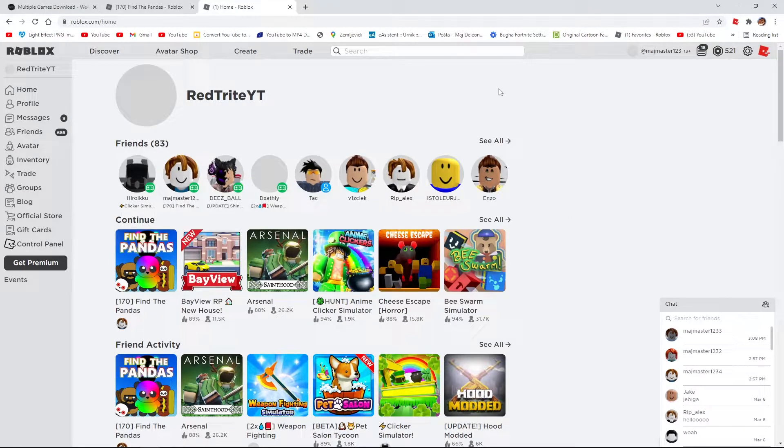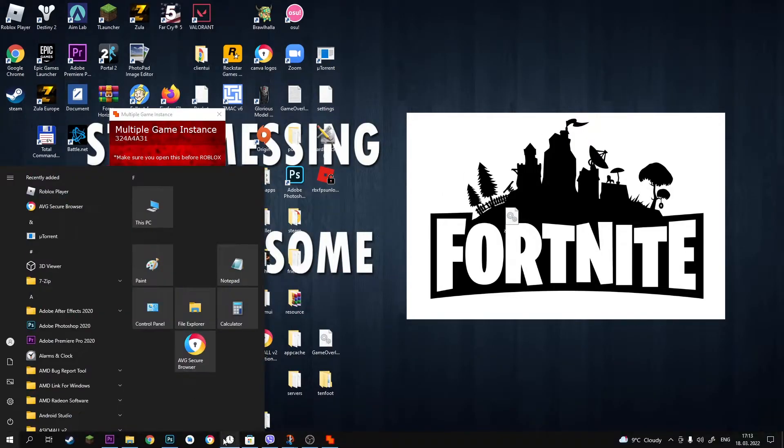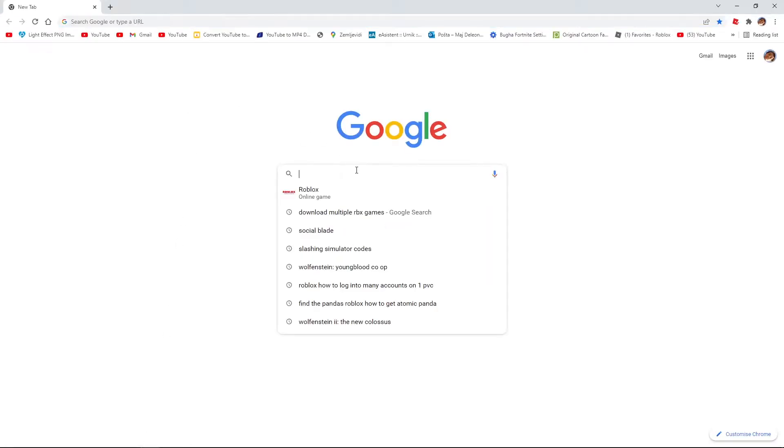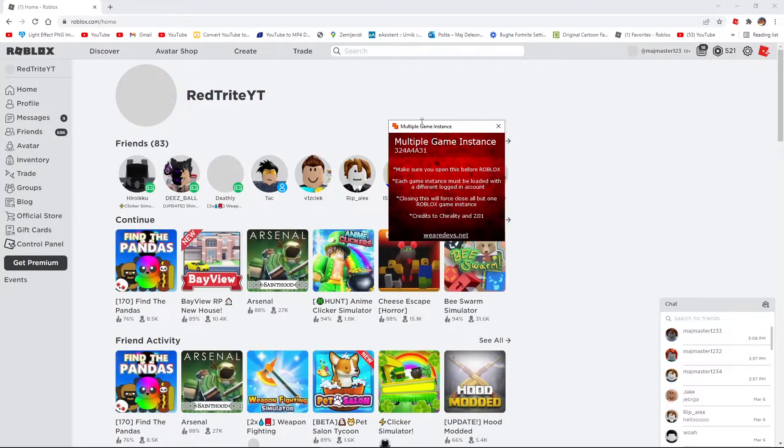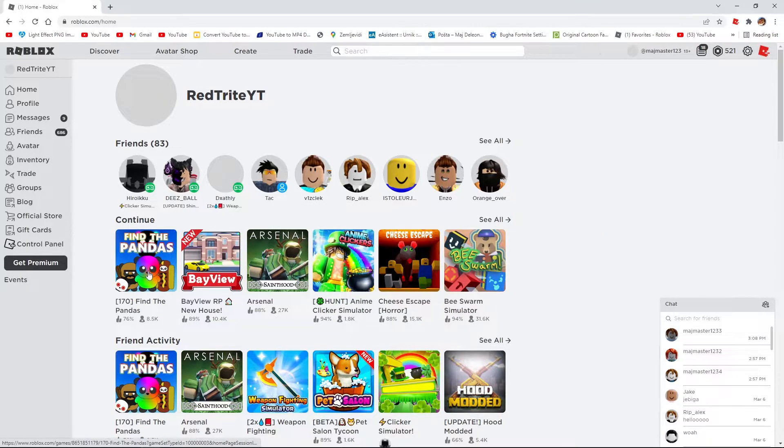Now that we've downloaded this file, we actually have to close everything first. Close it — and now let's open it again and type Roblox. Because before you open this file, you have to close everything. As you can read in the instructions right here: make sure you open this before Roblox. So now we've done it correctly.